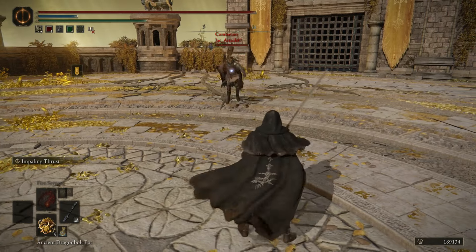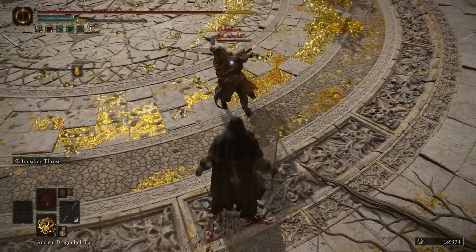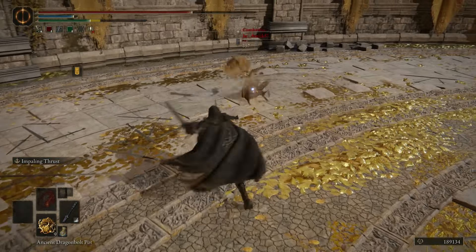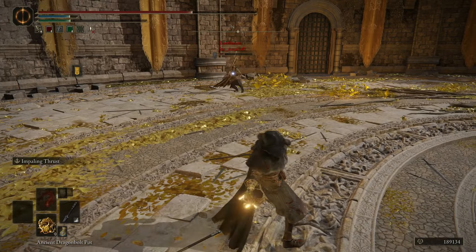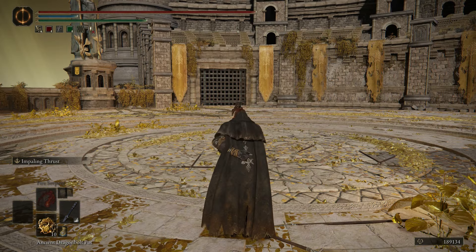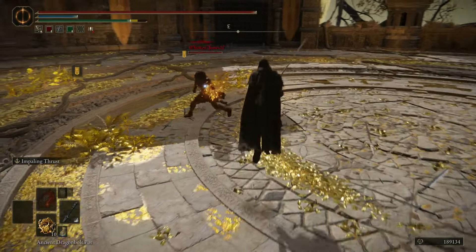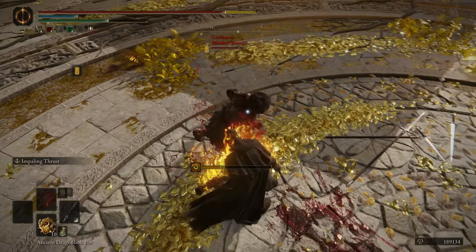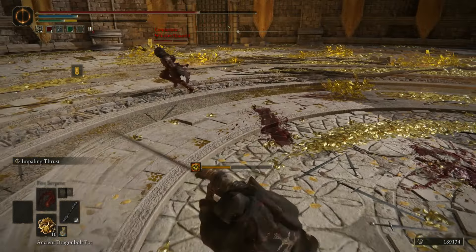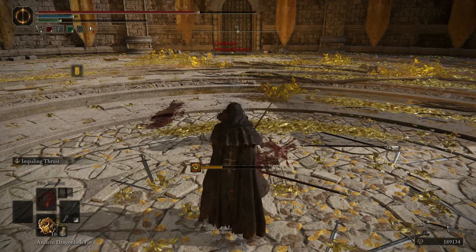I can't tell, I can't really get close enough to look. Okay, I'm liking it so far. A little pot shot from the Ancient Dragon Bolt Pot. I don't know what our opponent's up to here — looks like fists, the madness fist. Nothing on the full charge. The roll catch on the Impaling Thrust!